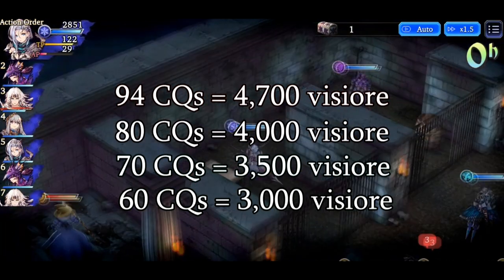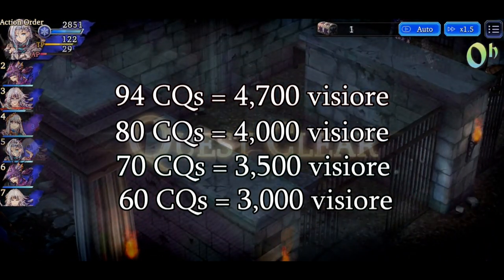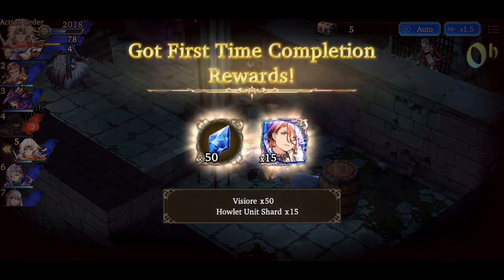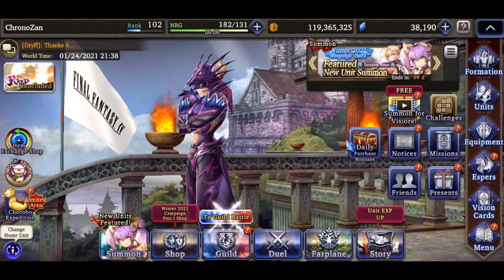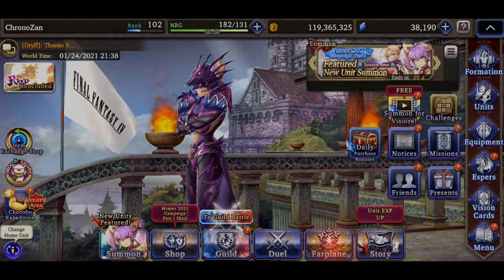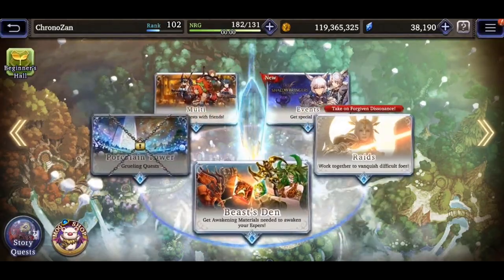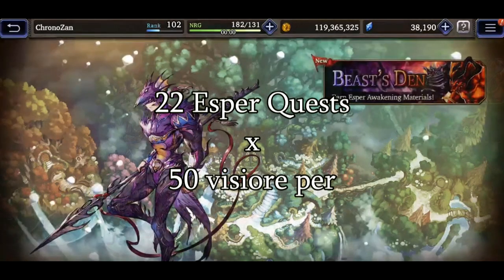adds up to 3,000 extra Vizor for completing some fairly easy character quests. The next place to look for some free Vizor is in the Beast Den under the Far Plane tab. In here there should be 22 Esper